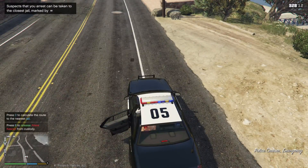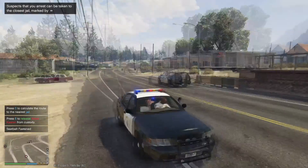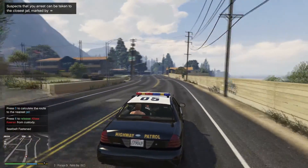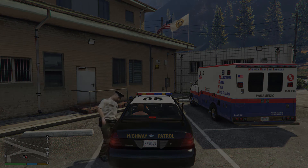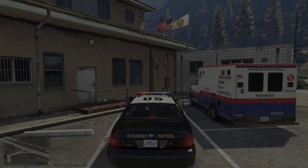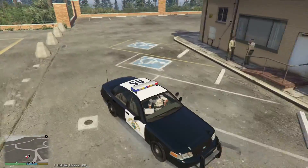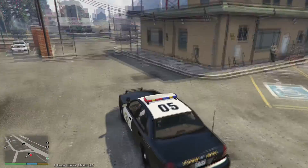We already ran her name so we're just going to go ahead and take her to the station and we will be code 4. Take her away. Can't even unlock my car, but she's gone - they figured it out which is good. We'll be back code 4.